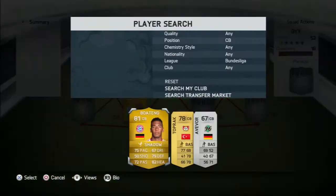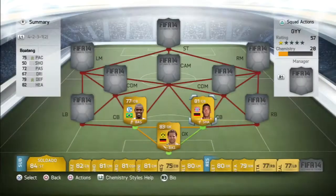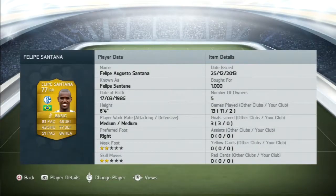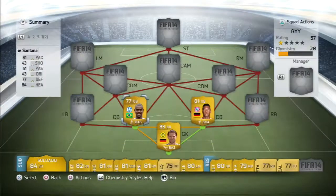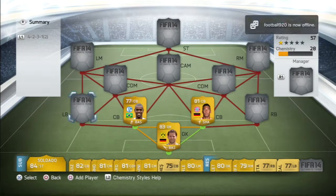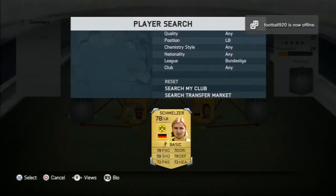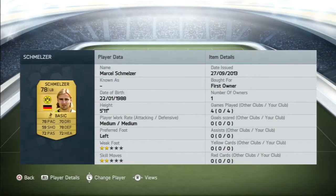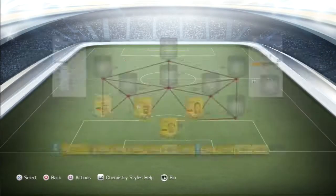My two centre-backs are Felipe Santana and Boateng. Boateng scored one goal in 13 games and Felipe Santana scored three goals in 13 games, so they score goals for defenders — not bad at all. The defense is just perfect. At left back we've got Smeltz, obviously one of the best left backs in the Bundesliga. Alaba's there too, but Smeltz did a great job for me.